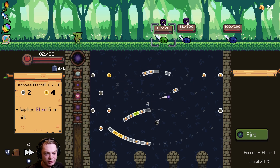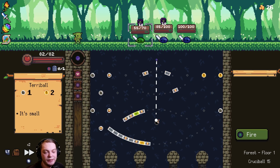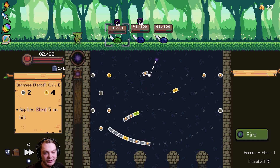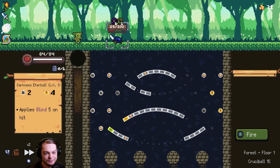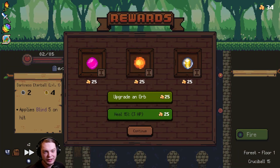Playing on difficulty 15 and we start with three crits because of the dodgy shortcut relic — I hate that. I did notice it last time and was questioning it. Dodgy shortcut kind of sucks. You can't get it in a regular game either because it's a secret relic, technically one of the ones for custom runs. We did get enough gold from that map to upgrade the dock orb.